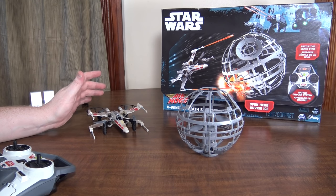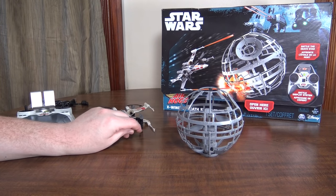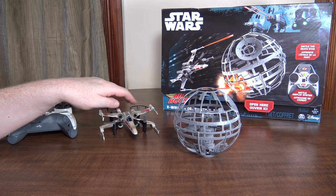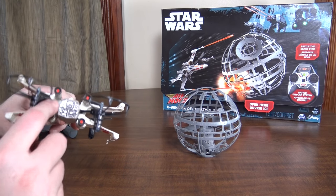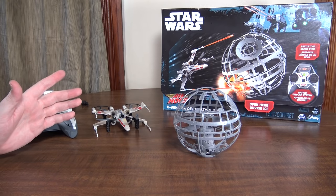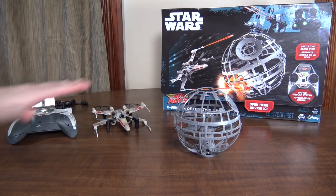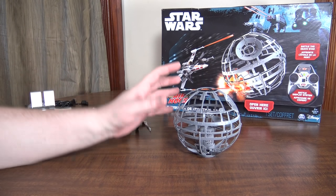It has a 340 milliamp hour internal LiPo battery that takes about an hour to charge, either off the transmitter batteries or through USB power — both charge at the same speed. The Death Star has a 200 milliamp hour internal LiPo that takes about 40 minutes to charge. The X-Wing gets about four minutes and 45 seconds of flight with a 45-second low battery warning, where the red lights start blinking before it powers down — so all said and done about five and a half minute flights. The Death Star gets about five minutes and 15 seconds.